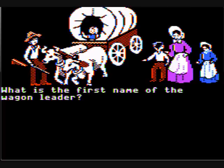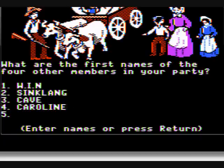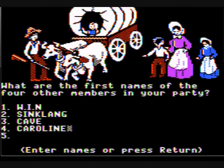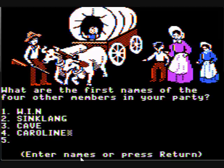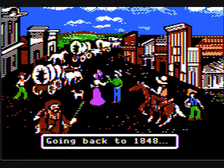We are choosing medium level difficulty which is the carpenter. I can't type in my full name here so I will type in my initials which spell out 'Wen'. Next will be Sincling. No one else signed up so we will be using character names: Cave Johnson, Carolyn, and Chell. Yes, they are correct. And now we are going back to 1848, leaving in April.